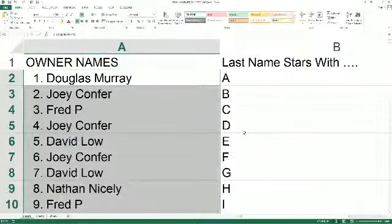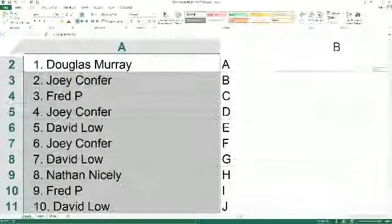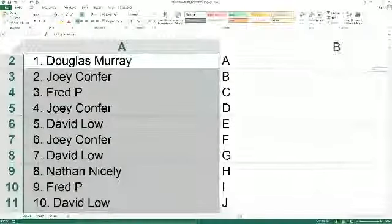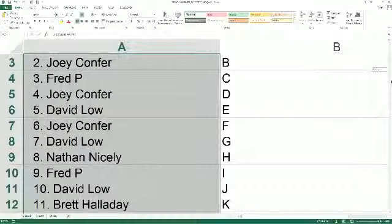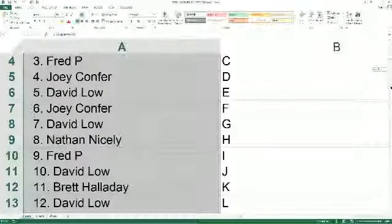Last name starts with A — that goes out to Doug M. Joey C, you got B. Fred P's got C. Joey C with D. David L, you got E. Joey C with F. David L with G. Nathan N, you got H. Fred P with I. David L with J. Brett H, you got K.